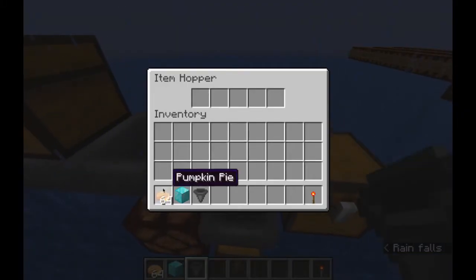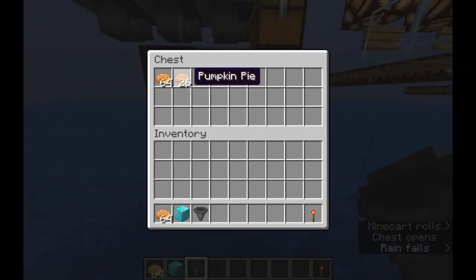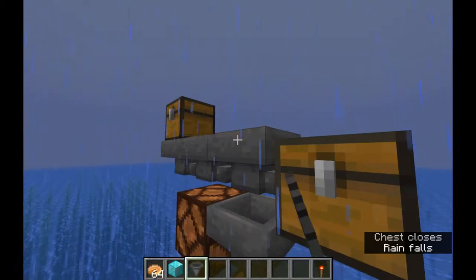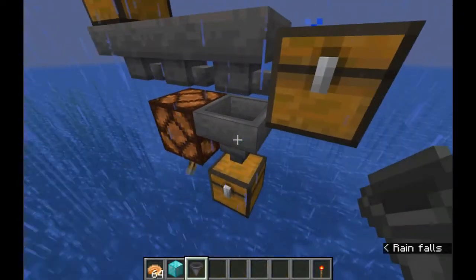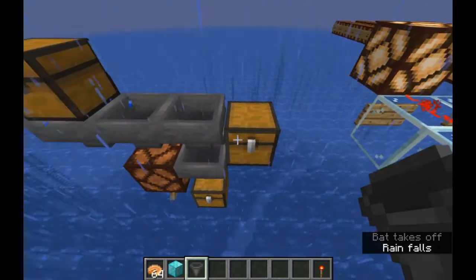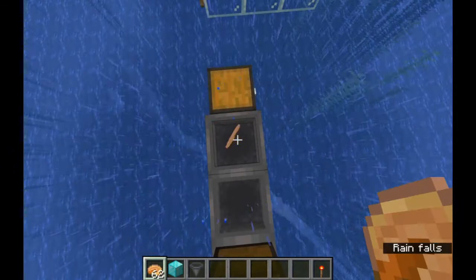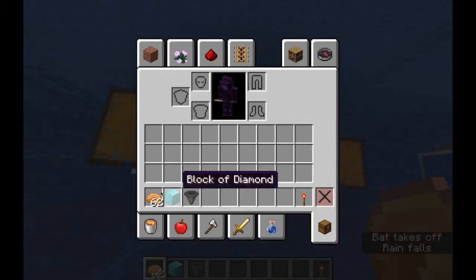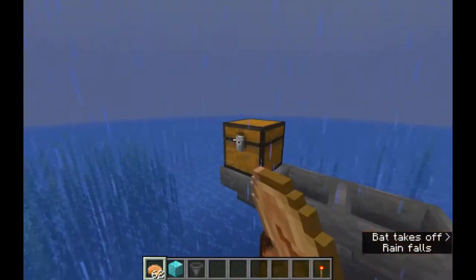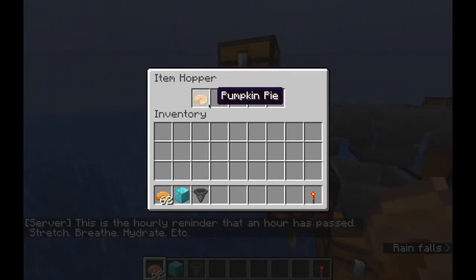If this hopper had more in it, then we would see that although this chest at the bottom is still filling up, we also have this chest over here filling up. That's because this hopper only takes one item at a time. If there's more than one item in this top hopper, then it can be fed into here while the first item is being pulled through. If you throw a single item down onto a hopper, it gets taken in. If you throw a stack of items onto a hopper, the whole stack gets sucked up at once. But if you have a stack or more in a container that the hopper is pulling out of, it only pulls out one at a time.